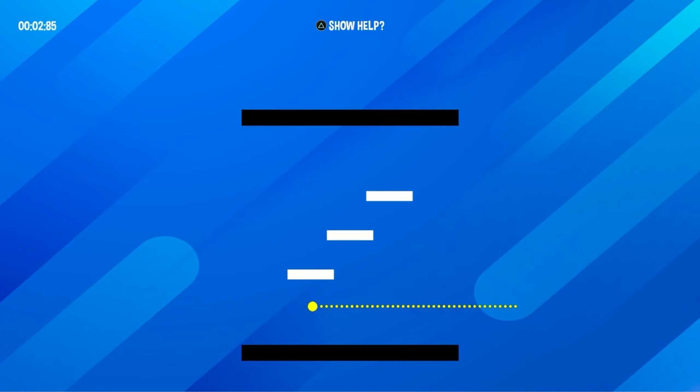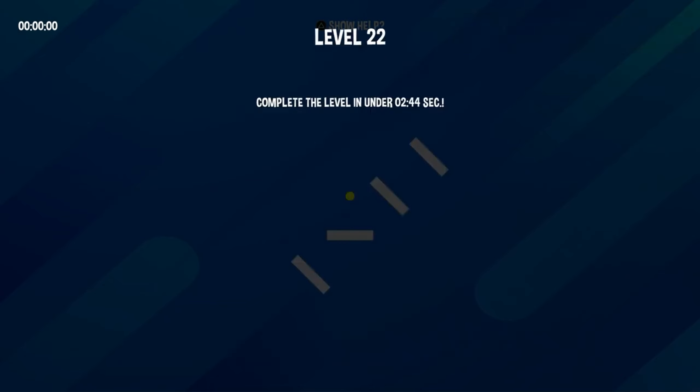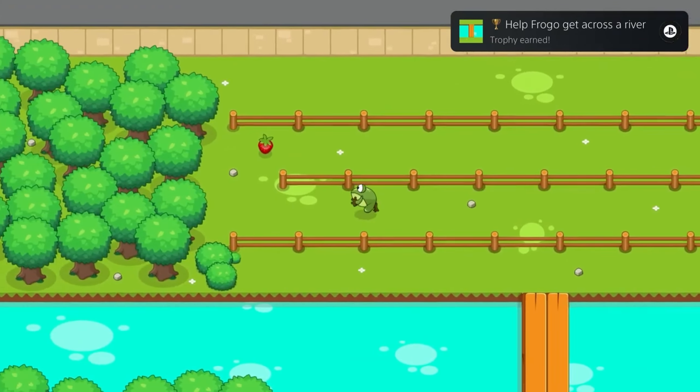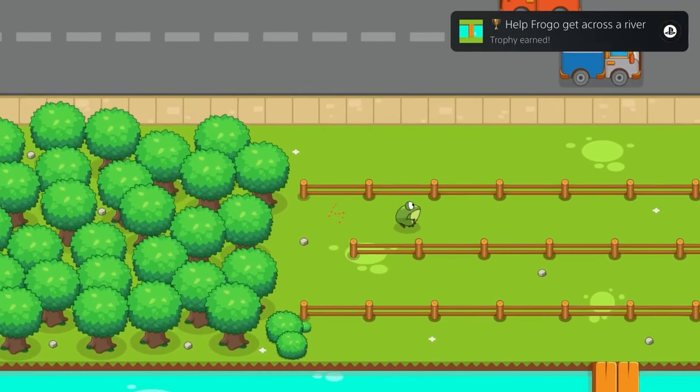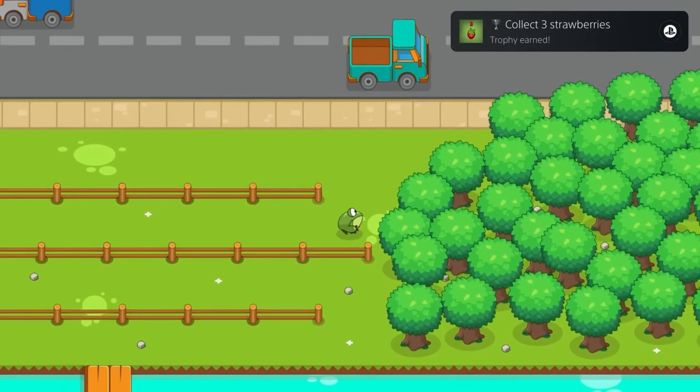This right here is a banger sale for us trophy hunters. I've scoured the first 19 pages of this sale for all the full games, game bundles, and premium editions that are worth our time as trophy hunters. Every single one of these games is under a dollar per stack, takes less than an hour for a reasonably decent player to get the platinum in, and has a completion rate of over 70%, so a relatively easy game.